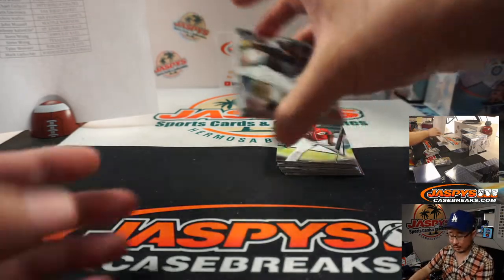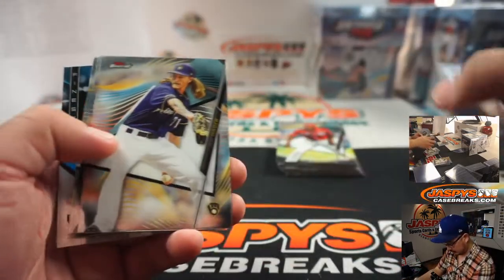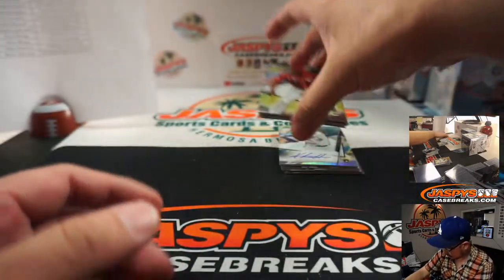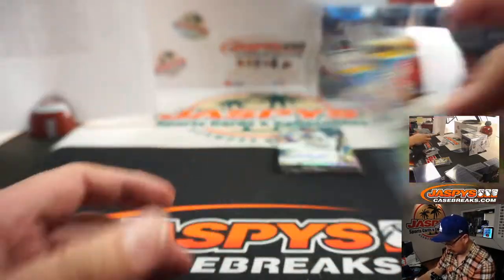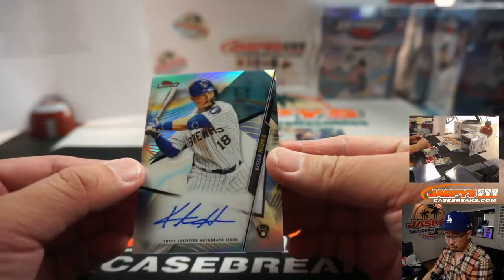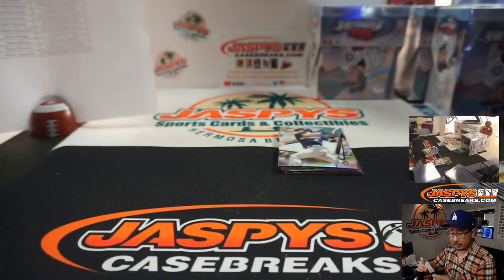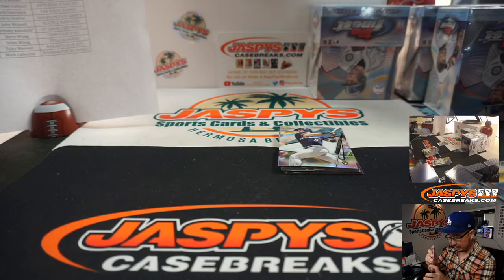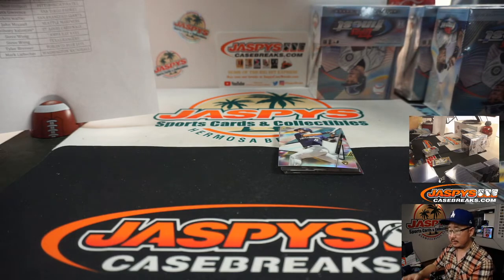We got Nick Solak 46 out of 50 — that's what the golds look like. Steve, Rangers. And we got a nice Keston Hiura, Brew crew — that'll be for John McCall. There you go, I think that's your second autograph of the day with the Brewers. PYT 2.